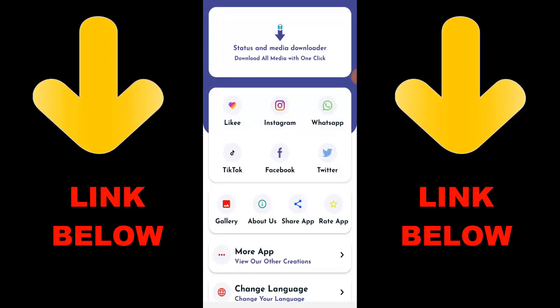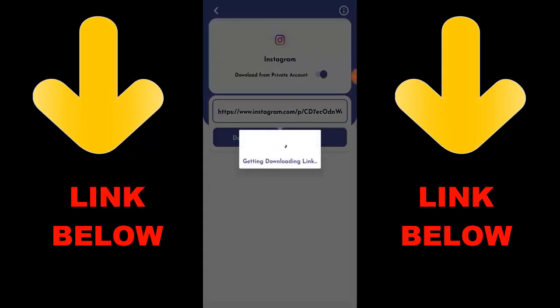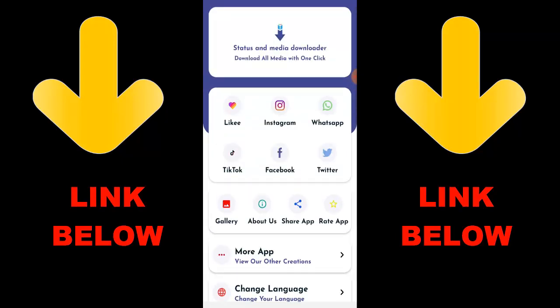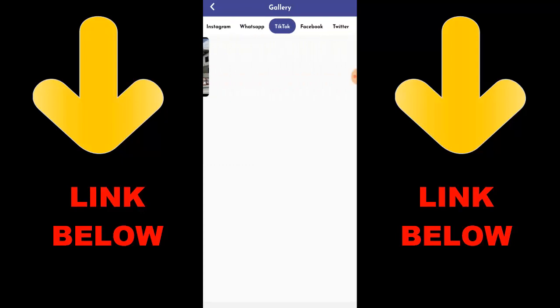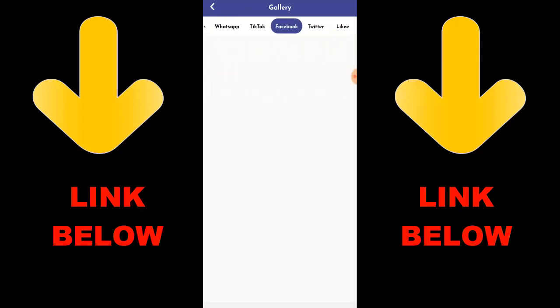Check out this app that's trending — it's called Status and Media Downloader. You can download all media with one click. Download any videos or pictures from any social media including Instagram, WhatsApp, TikTok, Facebook, and Twitter. Just download the app, copy the link of what you want, paste it in, and download. Check the link in the description below to get it.